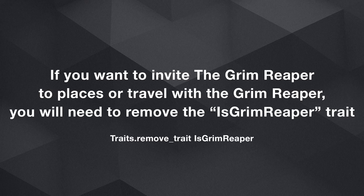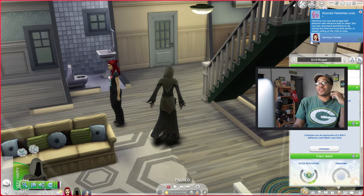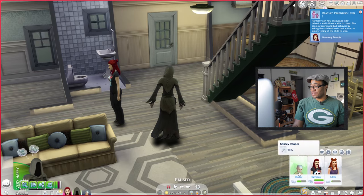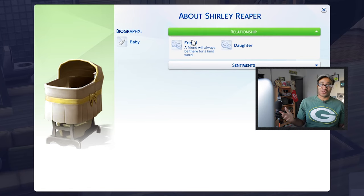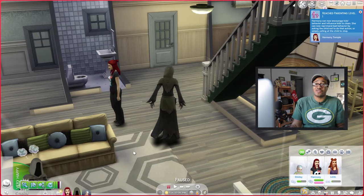You can't invite the Grim Reaper to a lot when he has the Grim Reaper trait — make sure you remove that trait if you want to send him to the hospital with her. To make sure it's legit, we can go into the relationships now and see with the openness profile that this is literally his daughter — Shirley Temple Reaper. The mother's last name is Temple, so it's funny — Shirley Temple Reaper. Yep, basically he is the father.